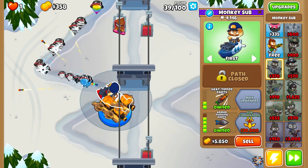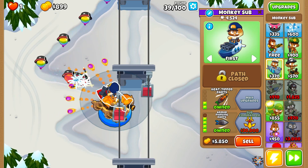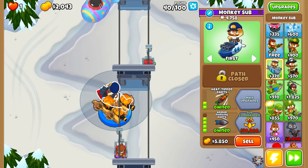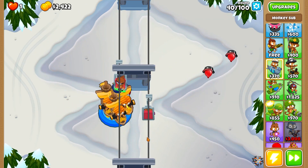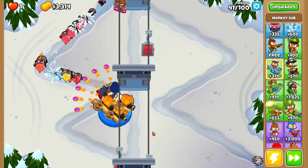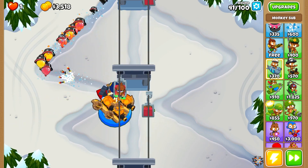We've now got the Monkey Sub all the way up to Armor Piercing Darts — that's plenty of damage and it should really be able to just melt the MOAB. Not quite as much damage as I wanted, but that's still perfectly fine. We won't have MOABs for a good while now.